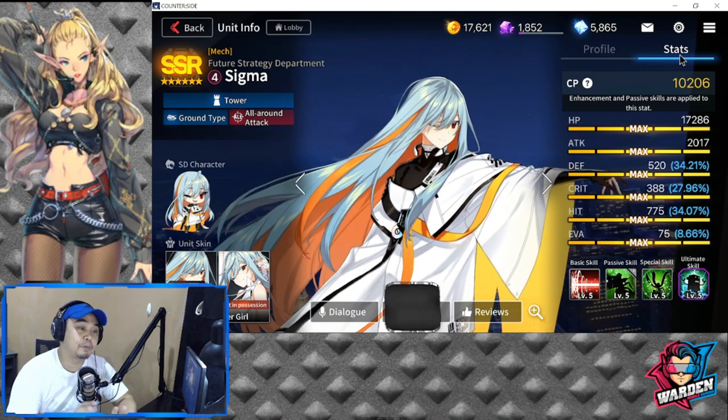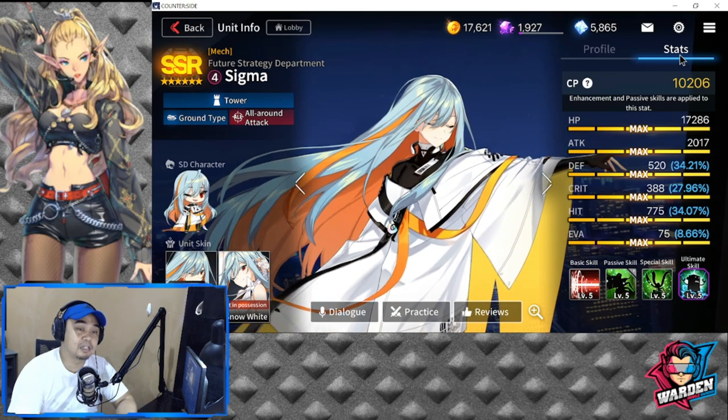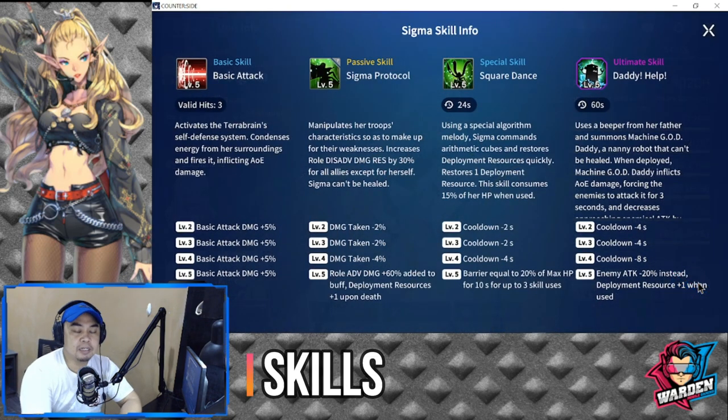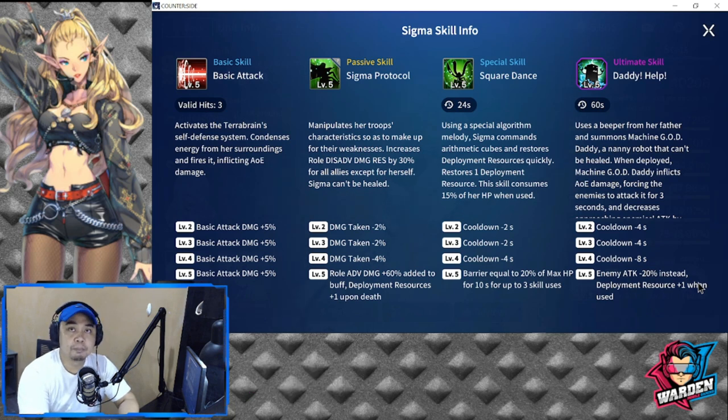Her stats do not really represent who she is — but her skills do. Sigma is, for me, one of the best support units you may have. Her basic skill is a basic attack — valid for three hits — but this is actually very negligible. It activates the Terra Brain self-defense system, condenses energy from surroundings, and fires it inflicting AoE damage. Levels 2 to 5 add plus 20% damage. What makes her good is actually her passive skill.